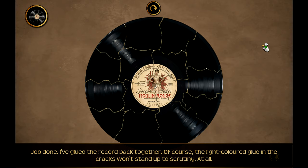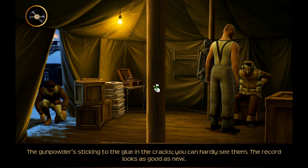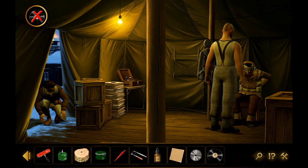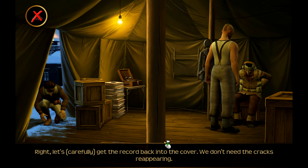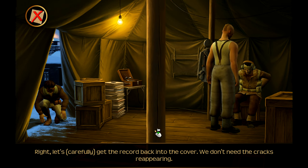Job done. I've glued the record back together. Of course, the light-colored glue in the cracks won't stand up to scrutiny at all. So that's why we have the gunpowder now - the gunpowder is sticking to the glue in the cracks. You can hardly see them. The record looks as good as new. Let's carefully get the record back into the cover - don't need the cracks reappearing.